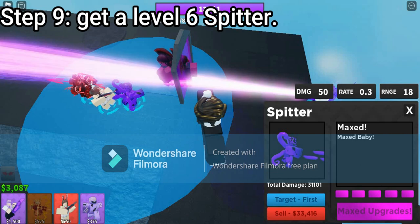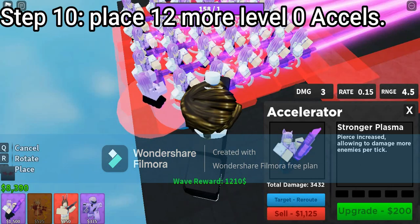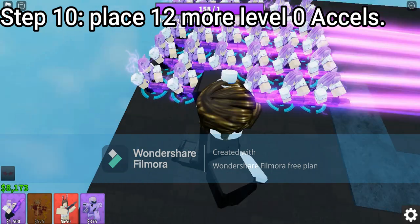Step 9: Get a Level 6 Spitter. Step 10: Place 12 more Level 0 Excels.